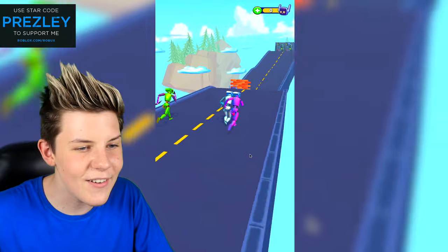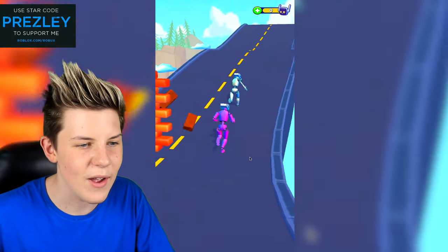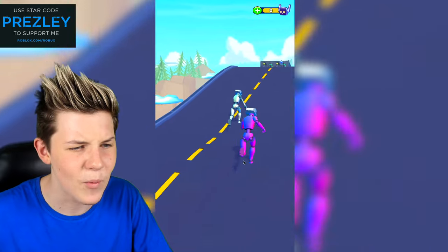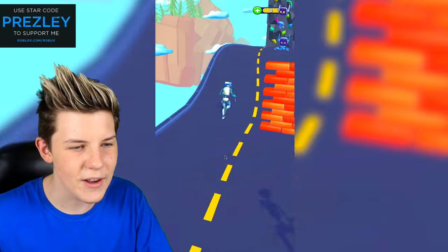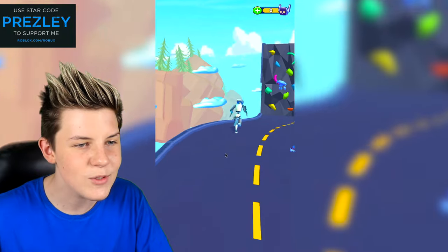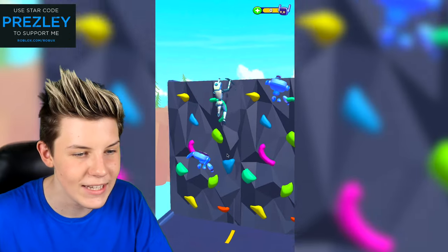We can run around and we want to avoid the different obstacles, I think. And how are we already running faster than the purple one? So we're going to avoid all of these - avoid, avoid. I think these arms will make us climb faster because they're pickaxes. Yes, they made us climb really fast.